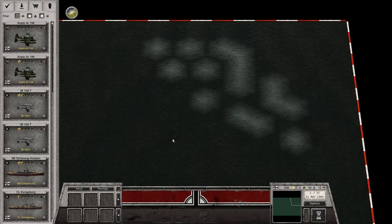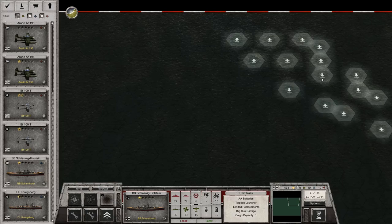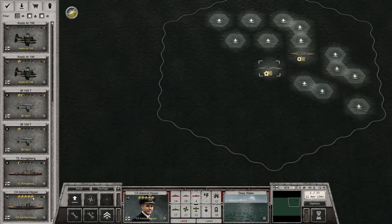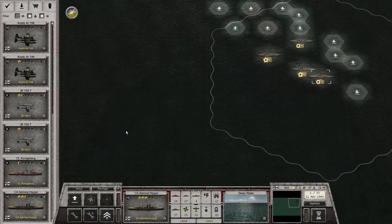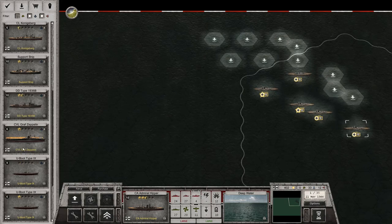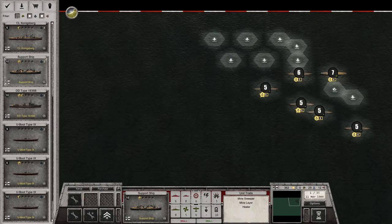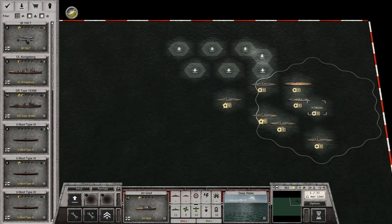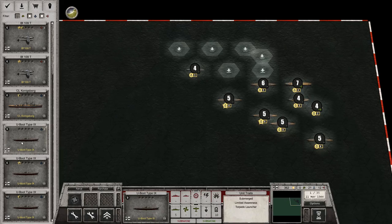536 points is what I have. We have the Schleswig-Holstein as usual. Then we have the Hipper-class ships, which we'll put in front here — this one costs 72 because it got damaged by torpedoes in the last episode. We have Graf Spee, probably should get that up to full. We also have the support ship in the back, and a Grief, and then a destroyer and three submarines.